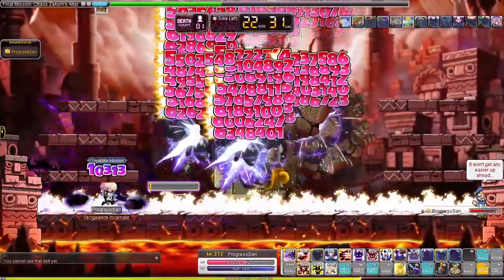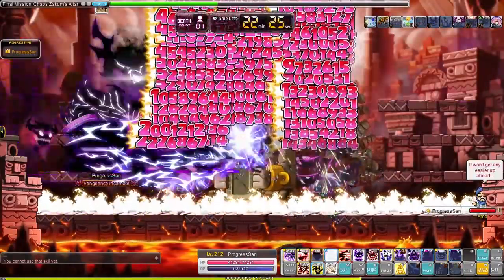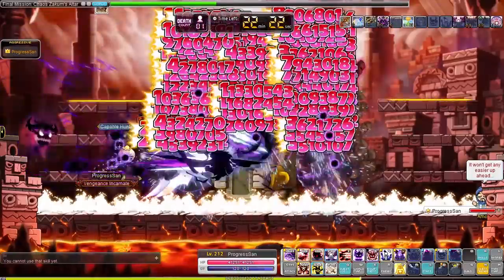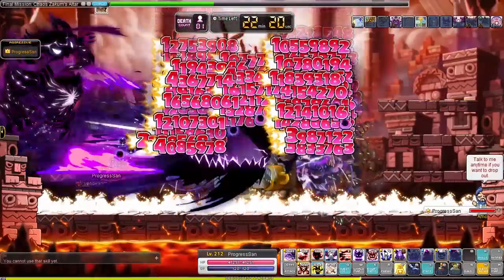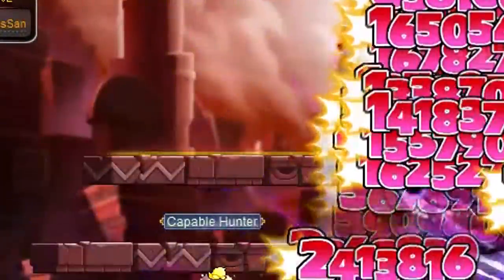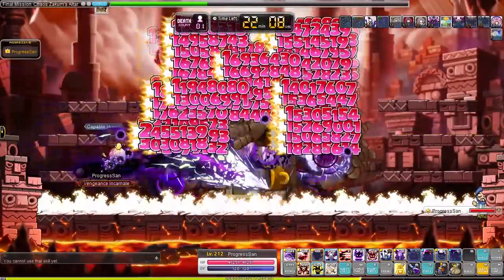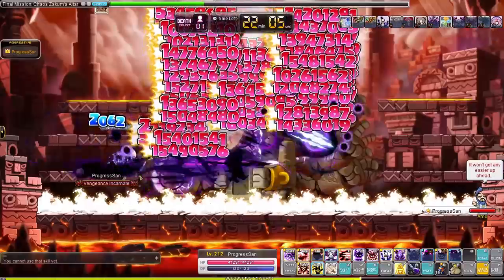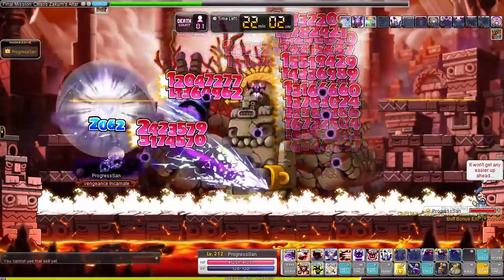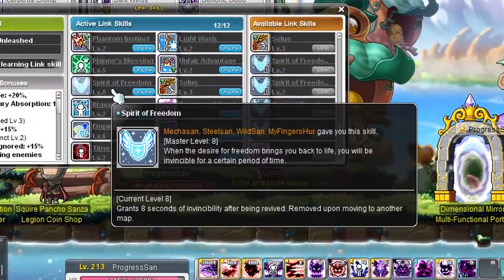At one point Zakum will also start a floor-is-lava minigame where you have to stand on platforms to avoid continuous damage. Zakum will clap his hands together, one-shotting anyone who stands on one of the three platforms. The target platform is shown by an indicator giving you a few seconds to react. Destroying the arms on one side will stop Zakum from smashing them together — so if you defeat the bottom two arms on the left, the bottom platform will be safe. The Resistance link skill makes you invincible for a few seconds when you respawn, which helps a ton with this boss.